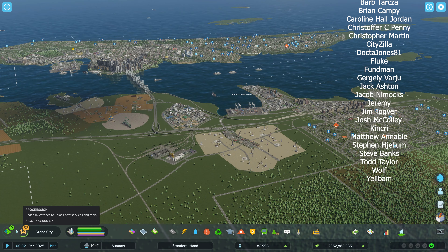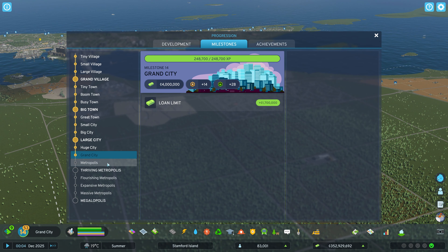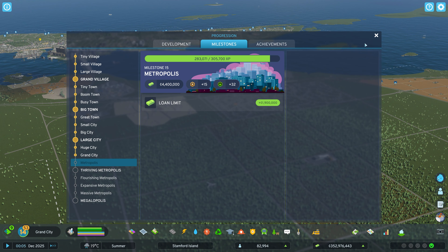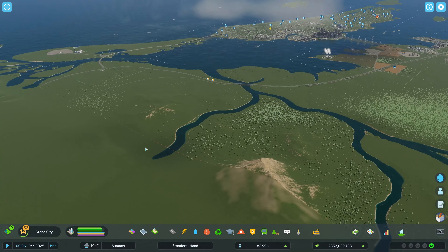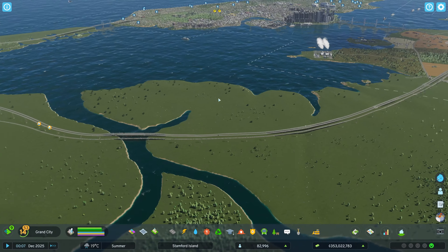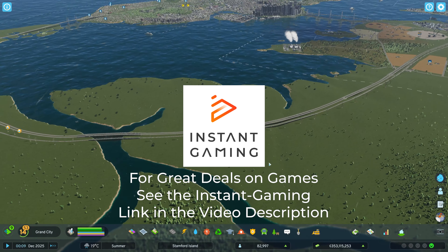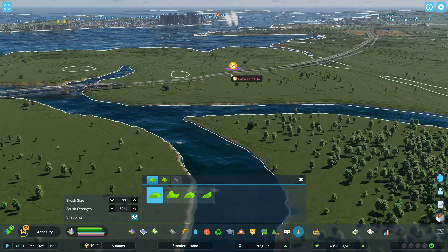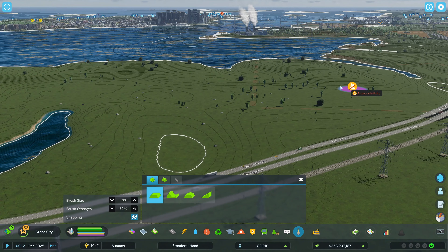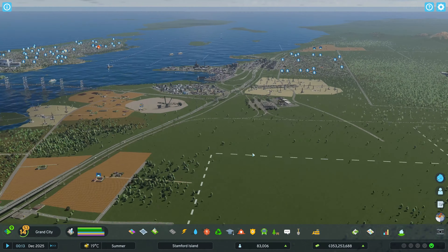We've got a ways to go. We need more tiles — that's the thing. I want to get to Metropolis so we get 32 more tiles, because I've decided I want to build another city over here. The map goes all the way out, so we have a lot of space to get another major city here. We'll get a city core in here, and it's flat enough that we can build there. We're definitely going to get a city out there, but we need more tiles first.